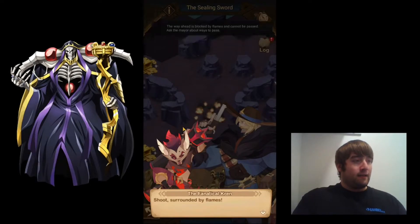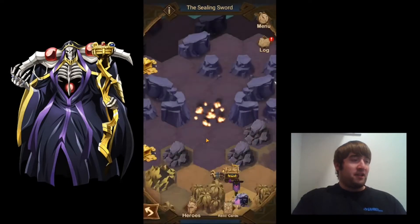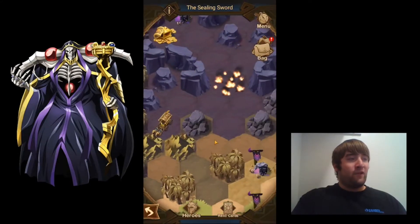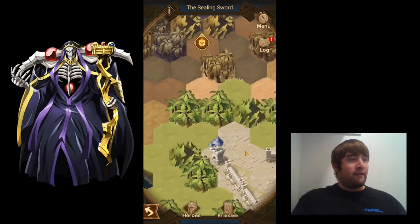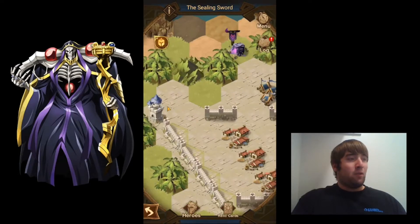Now it looks like we have some more dialogue. We're surrounded by flames — go back and ask the old fella, he knows this place best, maybe he's got a solution. I'm going to collect this chest first, because there could be something in this Voyage of Wonder that stops me from collecting chests later.